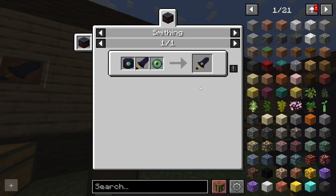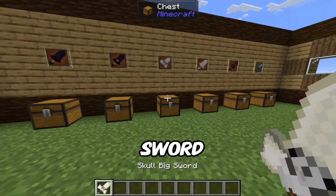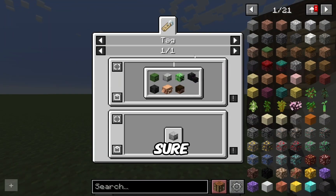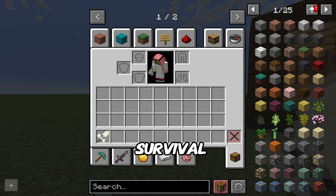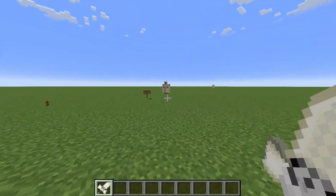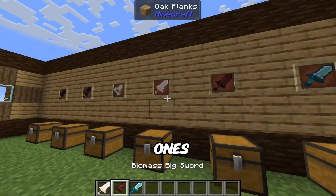Next up, the skull big sword. To craft it you need a skeleton skull — though I'm not sure how you're supposed to obtain it in survival — blocks of bone, and a giant wooden stake. This one's pretty cheap, and I think it's also the fastest sword in the mod.